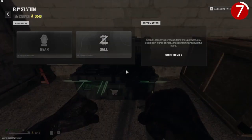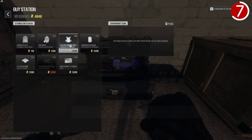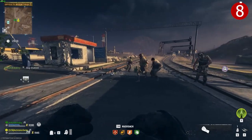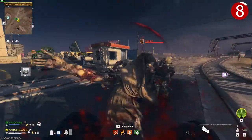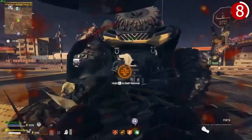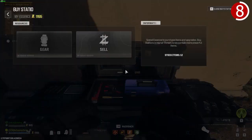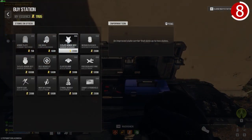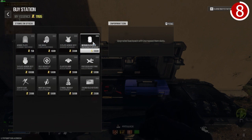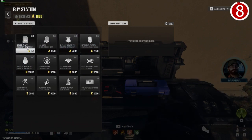Buy a medium rucksack and a two-plate vest from the tier one buy station if you're having problems getting them as drops from your tier one contracts. Armor plates are very important in this zombies game — you don't want to be going around without armor plates, and especially not going into the tier two zone without at least a two-plate vest. I would recommend a three-plate vest, but you can go into the tier two zone with a two-plate vest and buy yourself a three-plate vest from the buy station for ten thousand points.